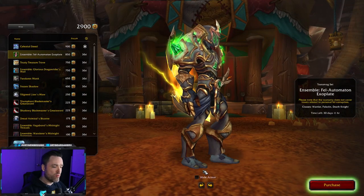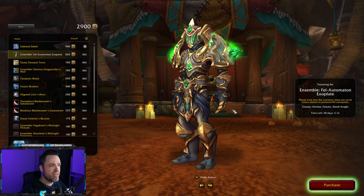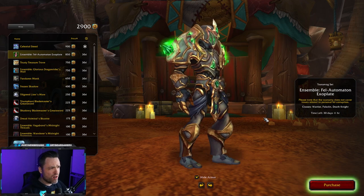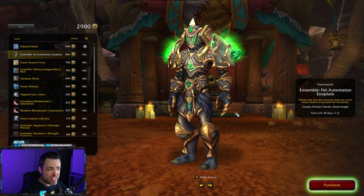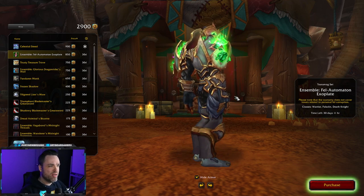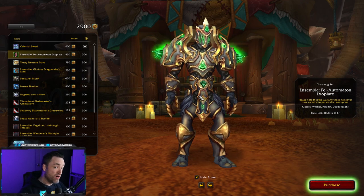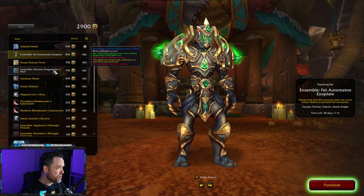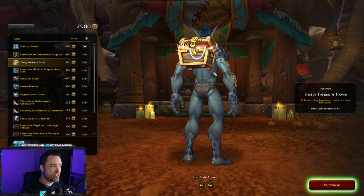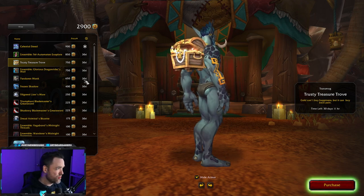The first item here has an option to hide armor, and you can very easily see this. It's a recolor of the tier 17 for Paladins — originally that bright pink color — recolored to be a little more regal with green crystals on it, called the Fel Automaton. It looks pretty cool. There's also a back attachment, which is a Treasure Trove. They've been doing a lot more of these recently, and this one looks great.